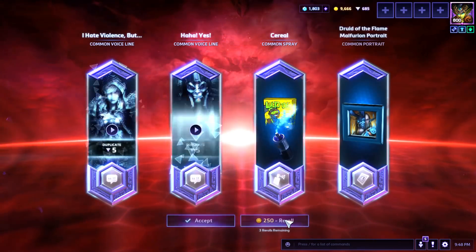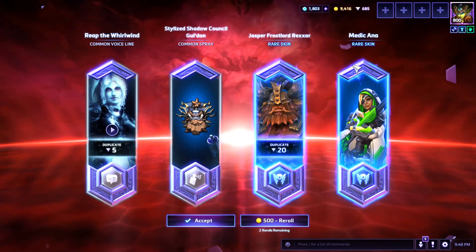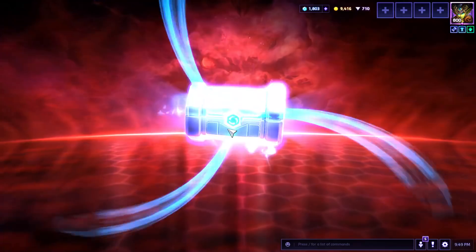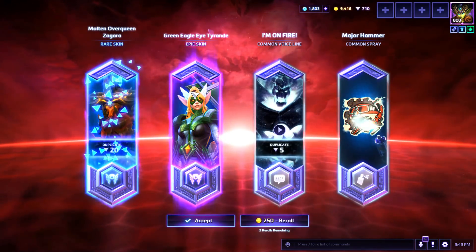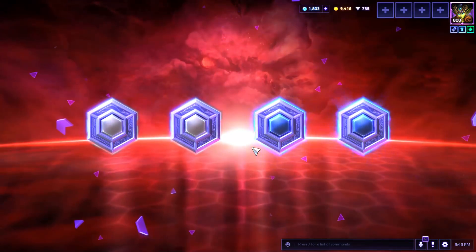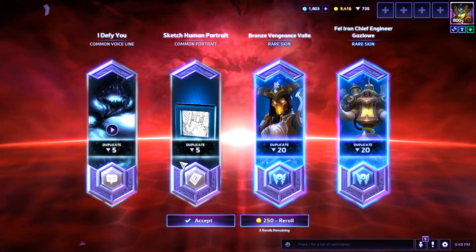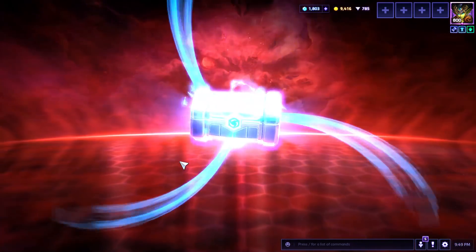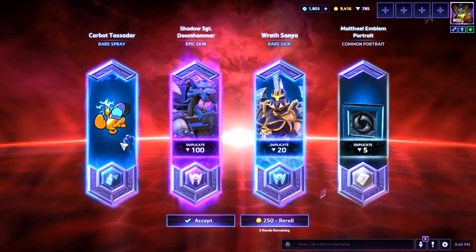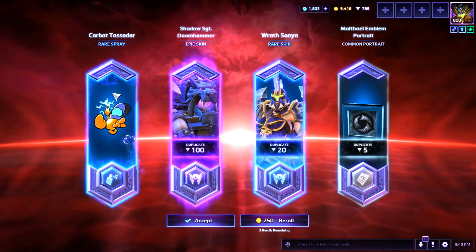I clicked another regular — two rares out of a common, that's good. We already had the Jasper Frostlord but we do have a new Medic Ana skin, which is actually a really nice one for her — that's the green one. Rare chest: an epic and a rare. The epic is Green Eagle Eye Tyrande — that's the superhero one with the green tint. Then Fel Iron Chief Engineer Gazlow — all duplicates, but it's two rares so I went ahead and kept it.